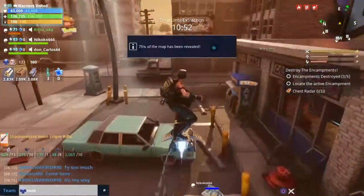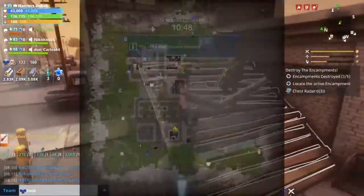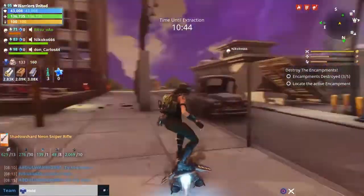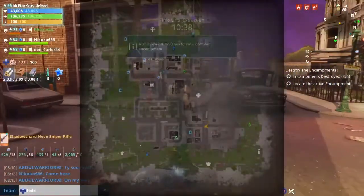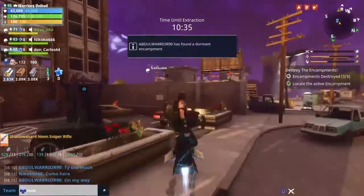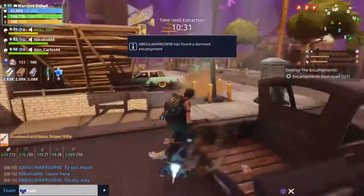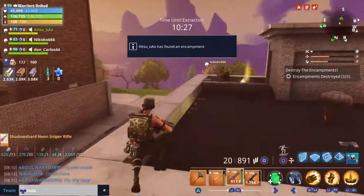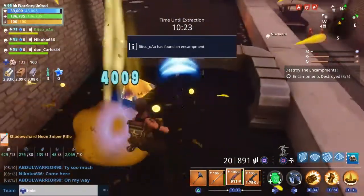Hey guys, it's Abdulwarrior, and I wanted to keep you posted on some information I found out about legendary caches. As you can see in this clip, that guy opened a high-level chest — a level five or six legendary big safe — and surprisingly, look at the cache I got from that, because I was in the loot radius of him opening it. I got a legendary cache.